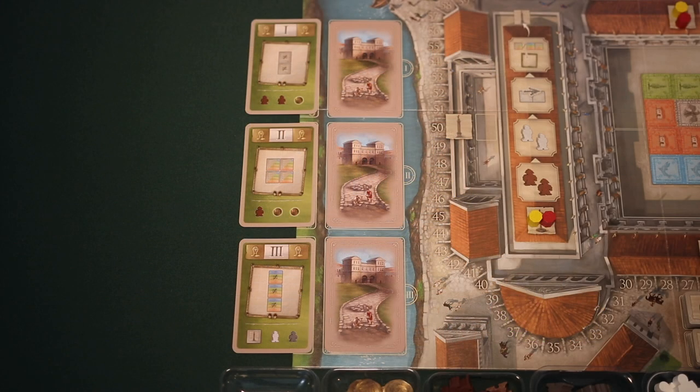Then, shuffle the Trajan cards for each of the cycles — one, two, and three — and draw one card for each cycle, and then place these cards face up next to the corresponding piles of street cards on the game board. After you've done this, any remaining Trajan cards can be placed back in the box. They won't be used for this game.